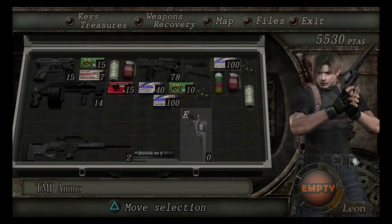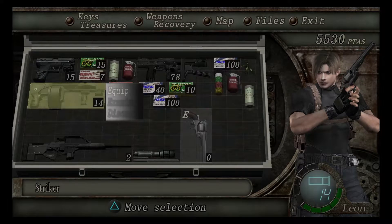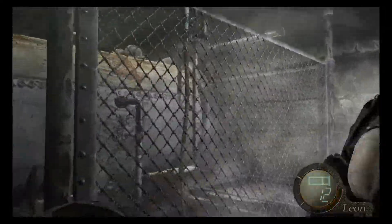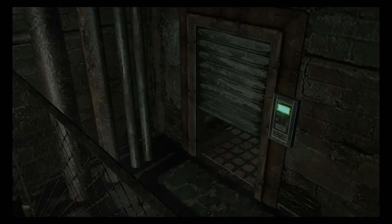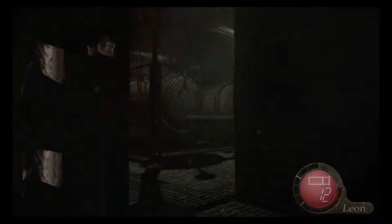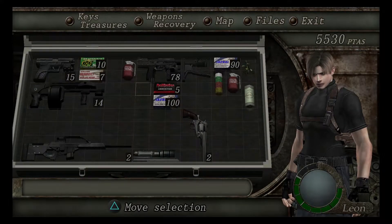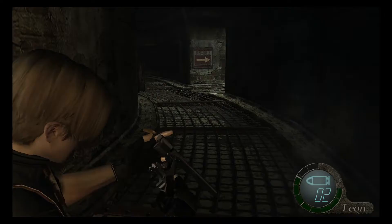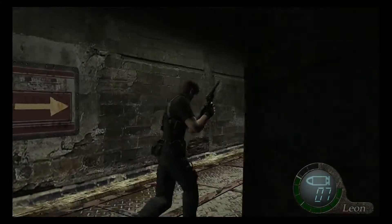Okay so we're out of magnum ammo. Let's use this real quick and get the shotgun. Ow. Is there another nitrogen tank around here somewhere? Oh, there's the shutter opening. Dude, you can't fucking — oh my god, are you serious? Kinda pissed. That was shit dickery. Alright, give me the Broken Butterfly again. Reload this bad boy. Yeah, I know you're coming for me.